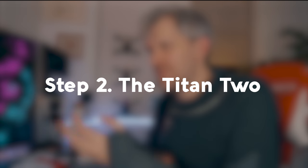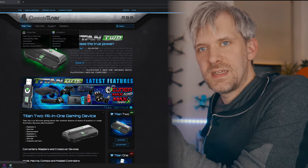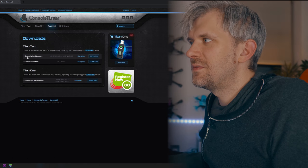For the trickier bit, we have to set up the Titan 2 to convert the output from the flight controller to input the PlayStation 4 can understand. For that, go to consoletunner.com and download GTuner 4 — that's the software used to configure this device, found under support downloads. Also download the zip file from the description, which contains two files: bf_hid.git and bf_hid.gpc. These are the two files we need to load into GTuner 4 and install onto our Titan 2.